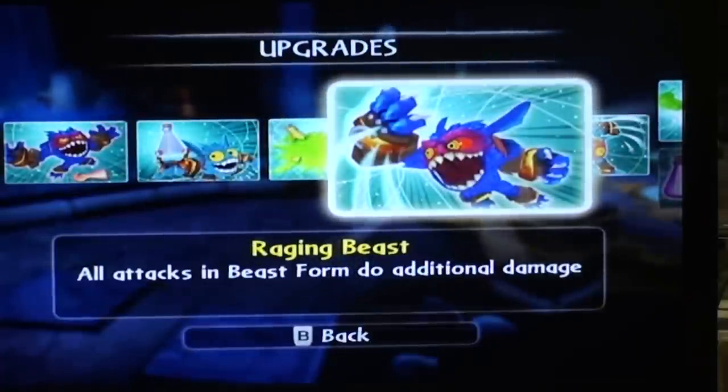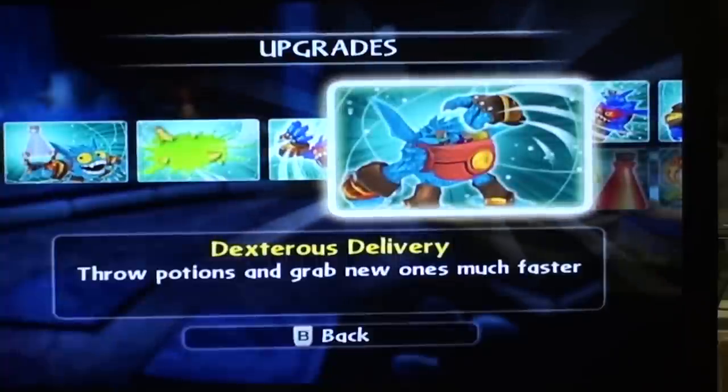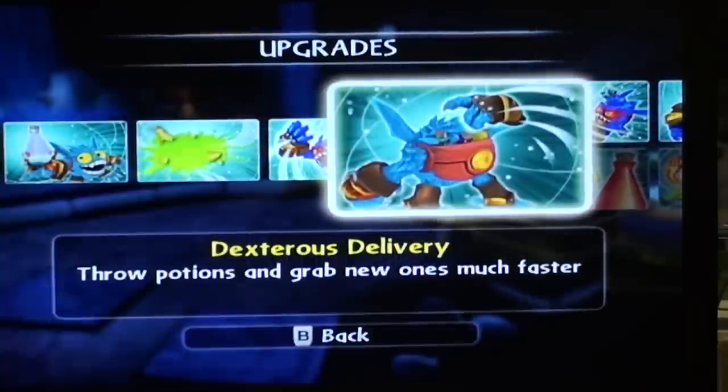Raging Beast — all attacks in beast form do additional damage. Dexterous Delivery — throw potions and grab new ones much faster.